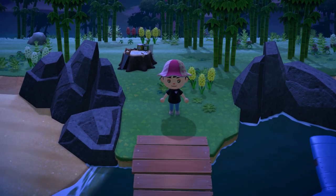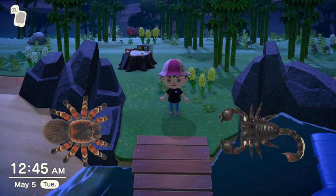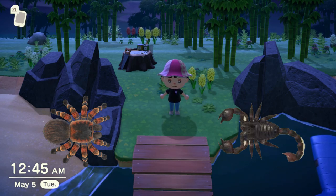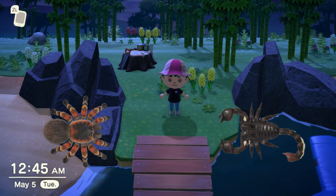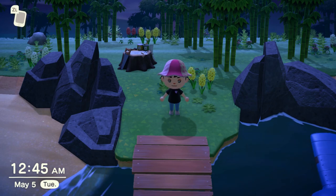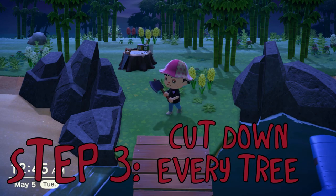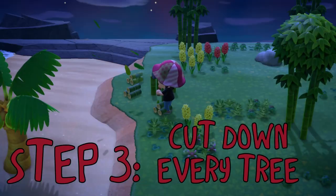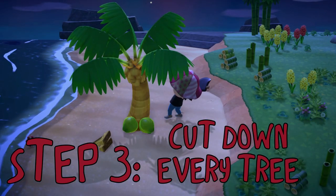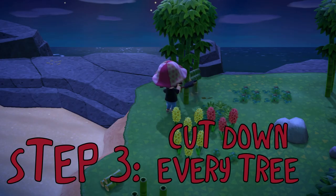Now we begin converting it into a scorpion or tarantula farm. I've done it for both — this method works for both tarantulas and scorpions, but for me it's going to be scorpions. Now that you've found your island, let's begin step three. Begin deforestation. Chop down every tree — everything: the trees, bamboos, anything you can chop down. Give it a good chop, give it a good whack. Delete it.